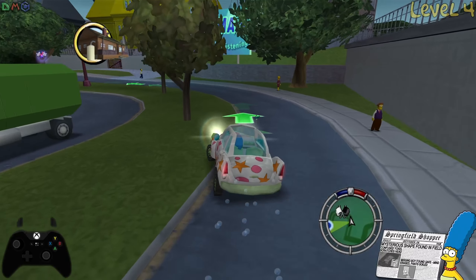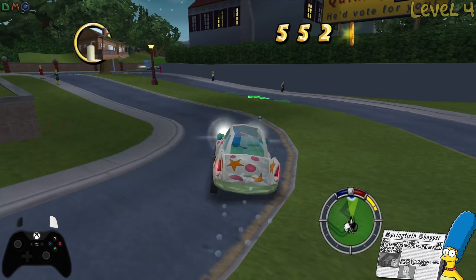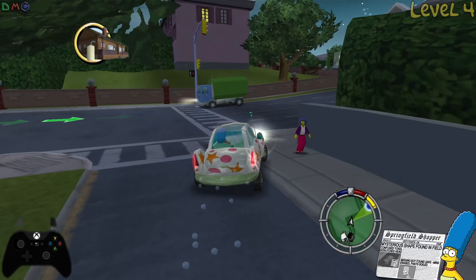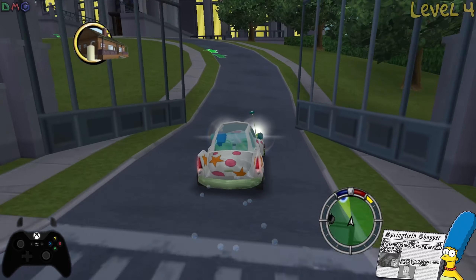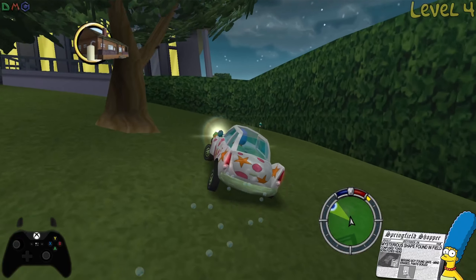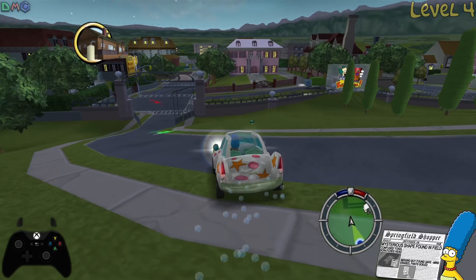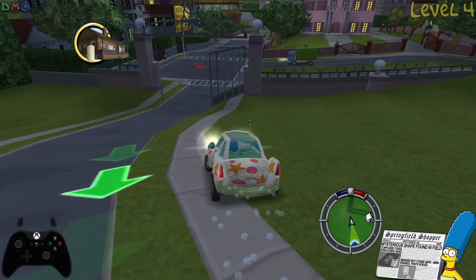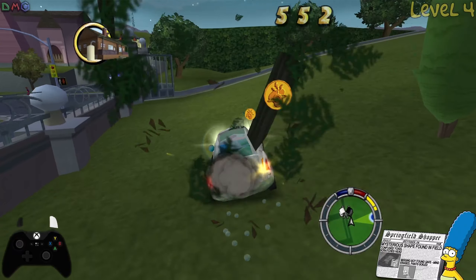Alright, hello everyone! Welcome back to The Simpsons Hit and Run. We just got our clown car vehicle, and I don't see us leaving this vehicle anytime soon. It seems absolutely fantastic. We're gonna head up through Burns Mansion now, and I'm gonna guess there's a lot of coins lurking here, so we're gonna be basically on a quest to collect a bunch of coins.